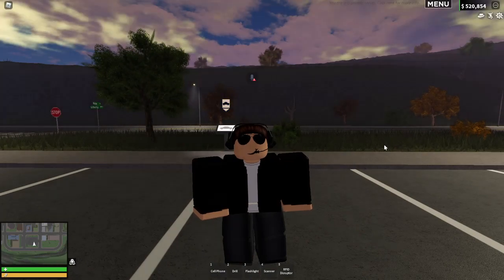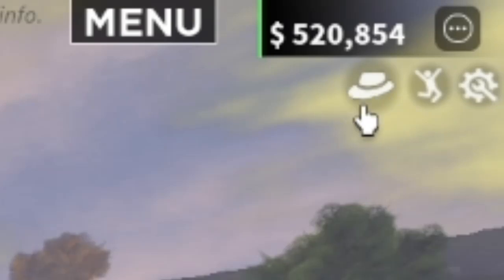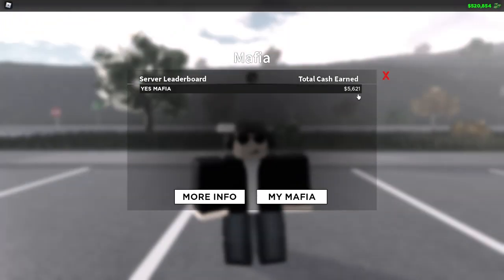The first thing you want to do is be part of a mafia — that's one of the recent updates as well. What you want to do is click up here in the top right corner where you'll see a little fedora hat. I called mine the Yes Mafia, which is from brushing up on my skills with robbing houses and ATMs.